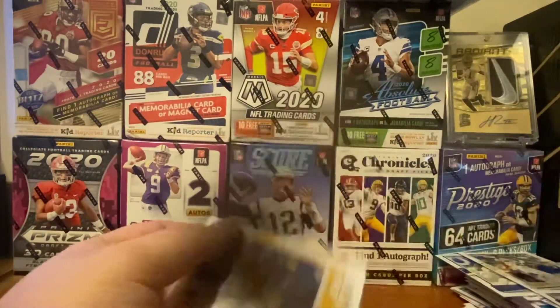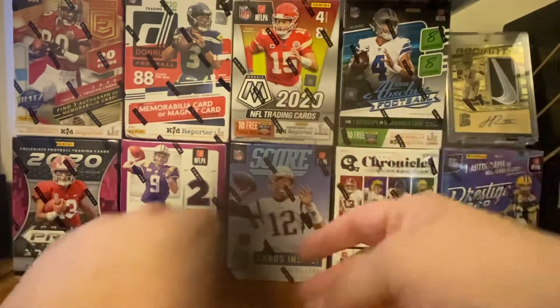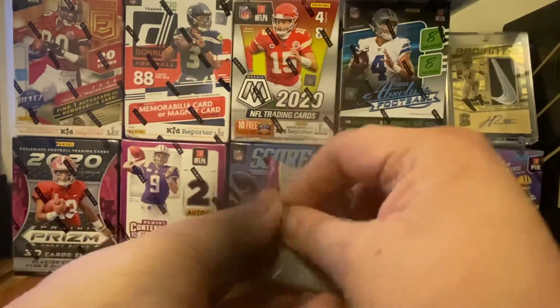Antoine Winfield Jr. and then James Conner. All right, last pack — this has the sweater cards. Sweater cards are cool. I like them — it's kind of niche, and if you don't like them I understand why, but I do.